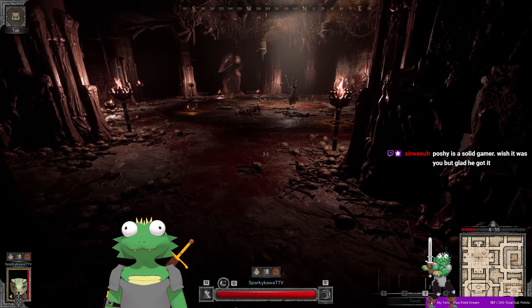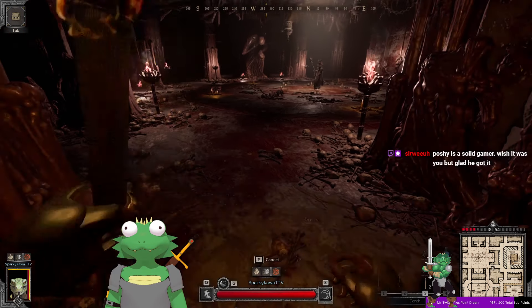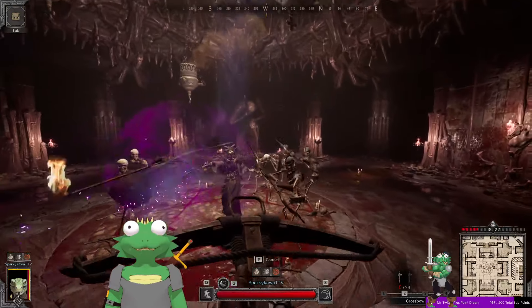The way you solo Lich, basically the best way to do it, is to rotate around them and shoot them with your rainbow. You need a lot of ammo, you don't want to miss, and you definitely want to get all headshots. Eventually you'll kill him.